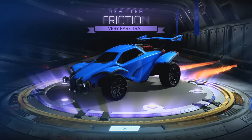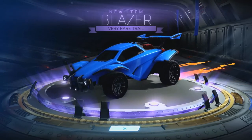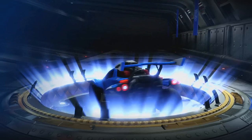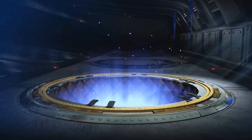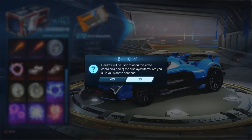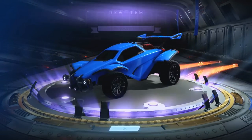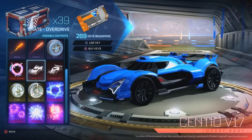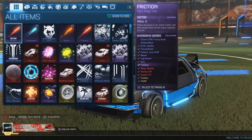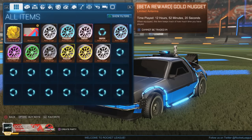Starting off with a very rare Friction trail. Can we pull at least one mystery, or a painted exotic and I'll be happy. A Laser trail — a lot of trails in this one. Rare decal — a certified Lone Wolf. We're coming up to one of my favorite crates of all time very soon, which you'll be very surprised to hear. Last one, and that is the certified Friction. Let me double check — yeah, I think we got about five.